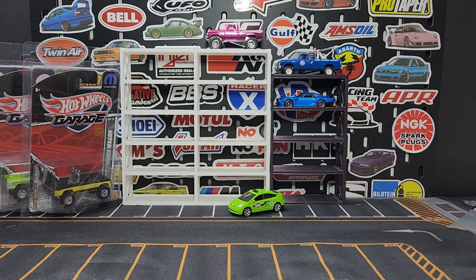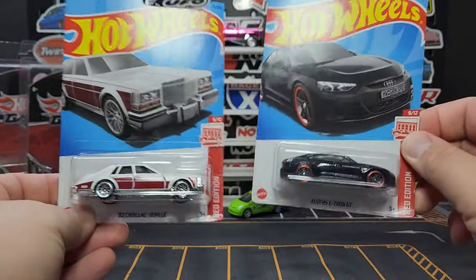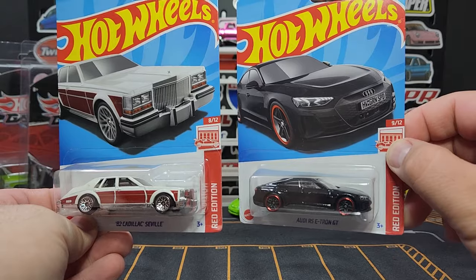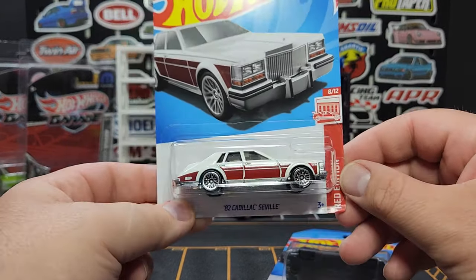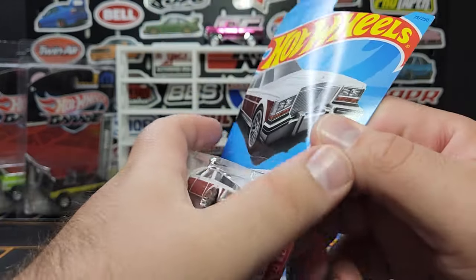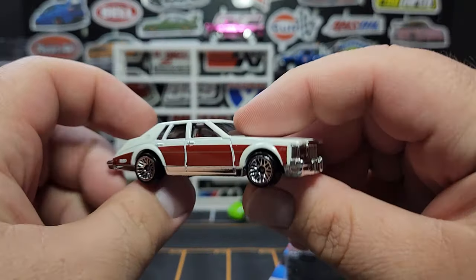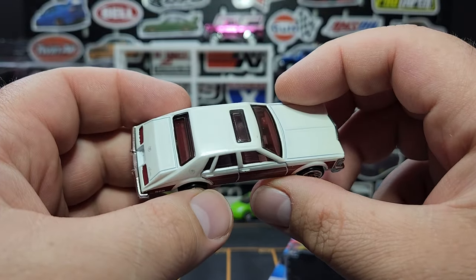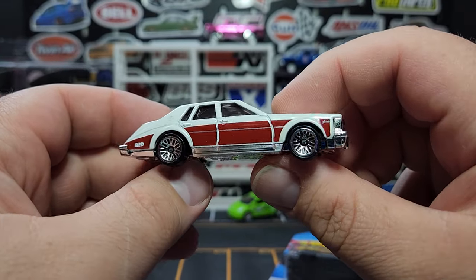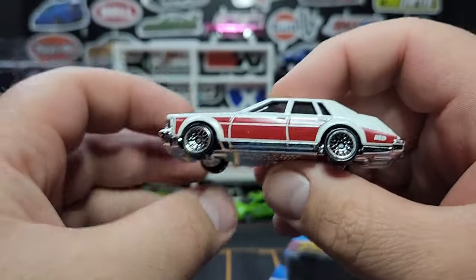Moving on, I found a couple of Hot Wheels basics today which was very weird. This second haul was supposed to be all premium stuff, but I did pick up a couple of Red Editions — first time I've seen Red Editions in what feels like forever. Two castings I collect: first is the '82 Seville in kind of a pearl white with some red burgundy on the side, red interior, says 'Red' right there on both sides.